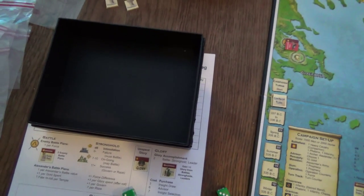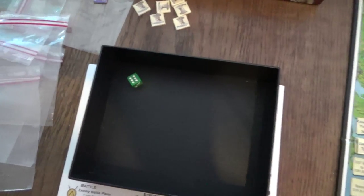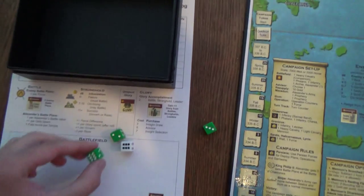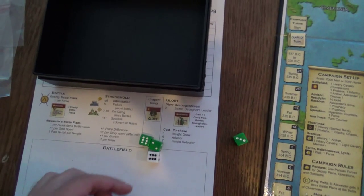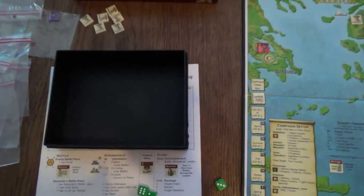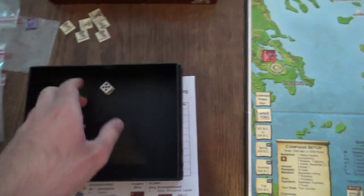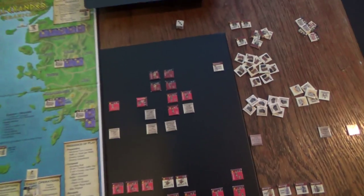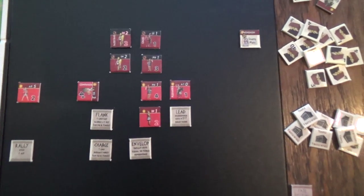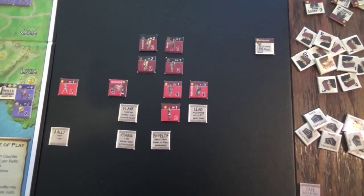Since this is a phalanx unit it gets to attack again, but now its battle value is reduced to two - hitting on a one or two. It already scored a hit - that's a six, so a miss. The enemy has done one additional hit this combat round. Then our own phalanx which hits on a four or less - that's a five, so a complete miss. The enemy scored one hit against us and we need to choose which of our forces takes that hit.